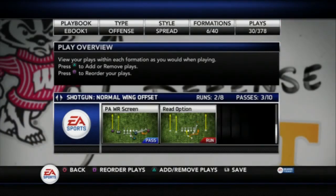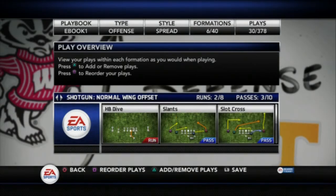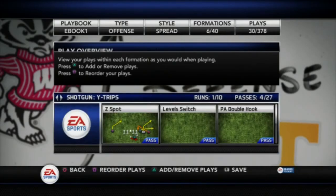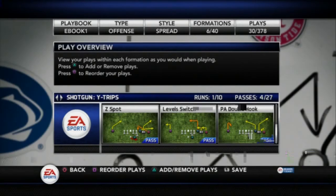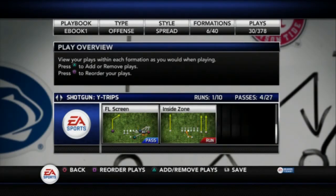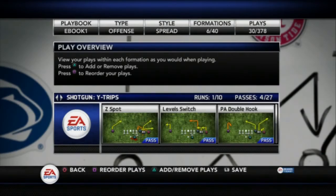I also have the read option, which is my actual audible. And then a PAY receiver screen — HP dive and slants will show up in your quicks, so that's why we have a rushing attack. The shotgun wide trips is mainly my zone-beating formation. I think my audible from this is actually the level switch, and that means that my quick audibles have the Z-spot, play-action double hook, and FL screen in there, and of course the inside zone run. You guys are starting to see how I'm going to be using this book.